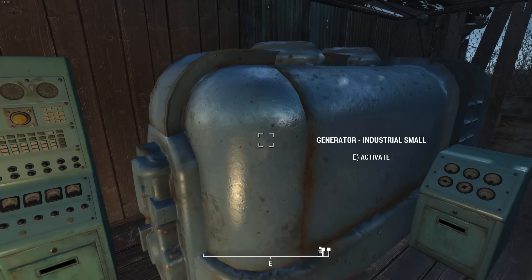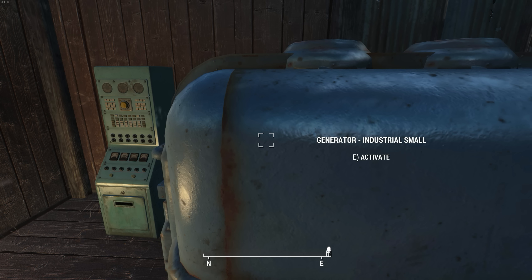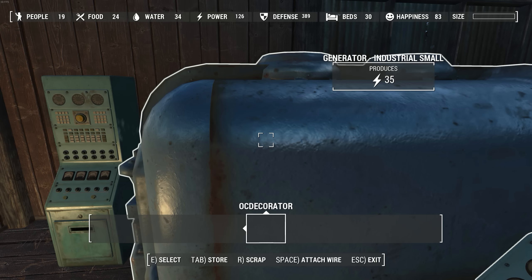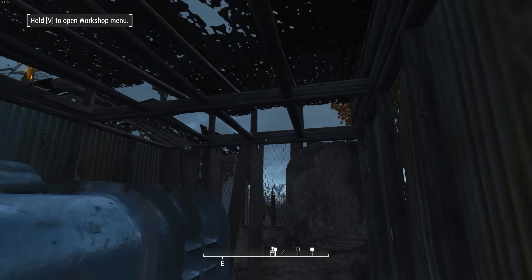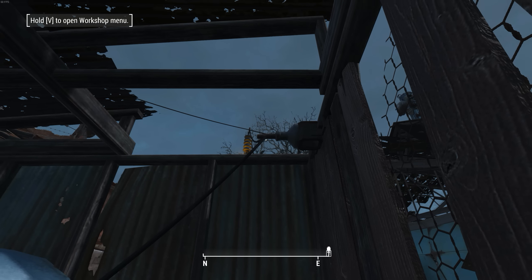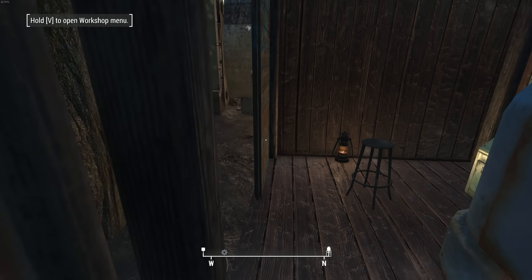This is our primary industrial generator for the settlement. It actually generates power — doing 35 power — and it's connected to everything. I used the actual shack roof that has one piece missing to run the power cables out through the roof, so the hole is too small for anyone to get through. It's totally secure.